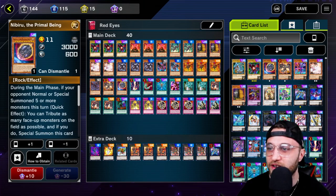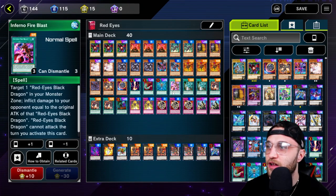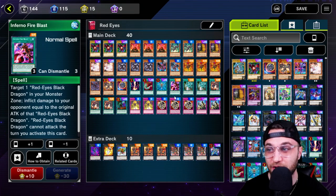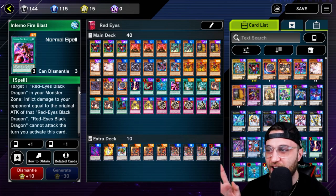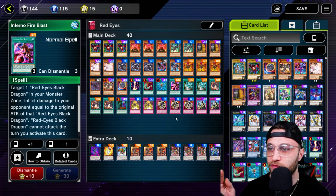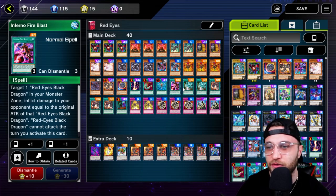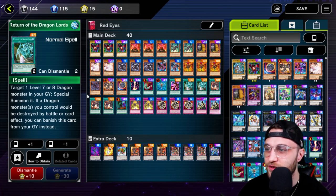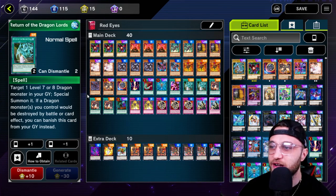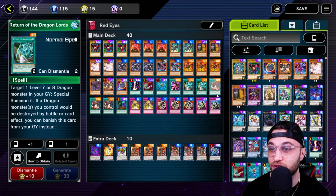Then one Nibiru — classic card, got to run it. Into the spell cards: one Raigeki, one Harpie's Feather Duster, one Monster Reborn, one Inferno Fire Blast. Honestly, I'm probably going to get rid of Inferno Fire Blast when I add another Darkness Metal. I just don't think it's that good. It works well in a fusion-based Red Eyes, but since we're doing Xyz, it really doesn't come into effect. Then two Return of the Dragon Lords — absolutely love this card. This is basically a Monster Reborn plus a protective shield. You target one level seven or eight dragon monster in your grave and special summon it. If a dragon monster you control would be destroyed, you can banish this card from your graveyard instead.